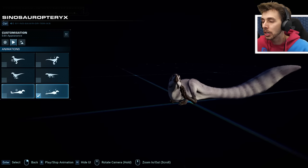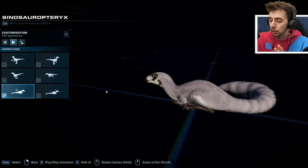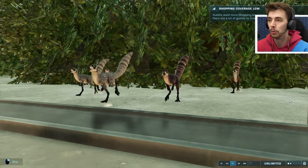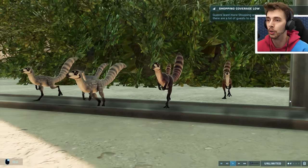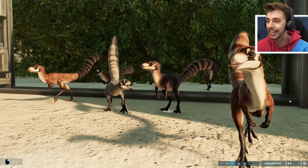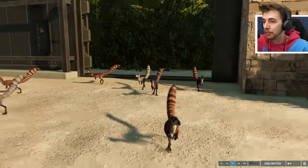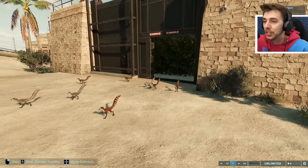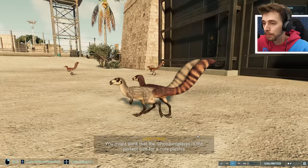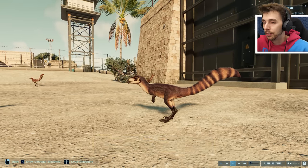Releasing the Sinovenatoropteryx — oh, those are really small! Look at the wiggly tail, that's so cute! 'You might think the Sinovenatoropteryx is the perfect size for a cute plushie to take home, but this dinosaur is a pretty mean hunter for something so small. Trust me — you really don't want this one snapping at your heels.'